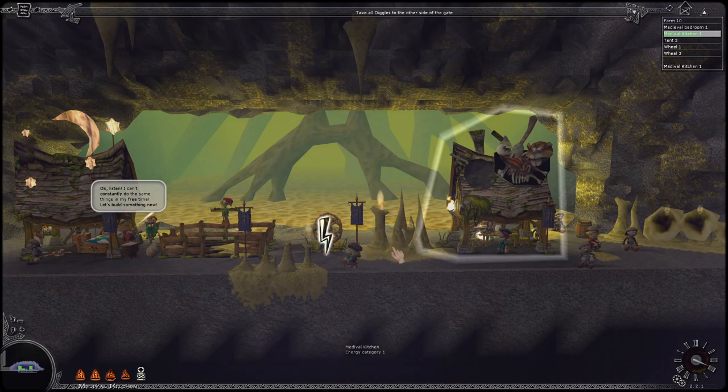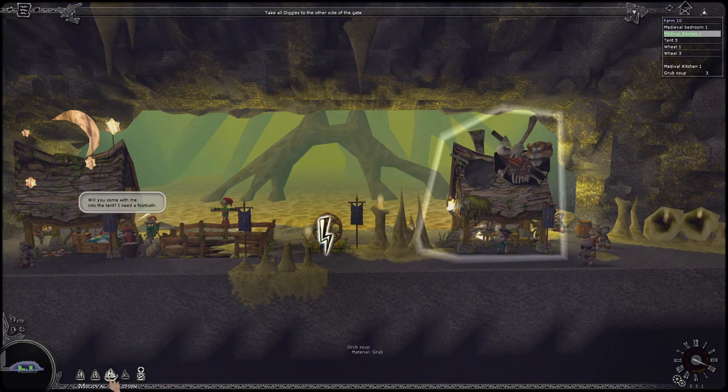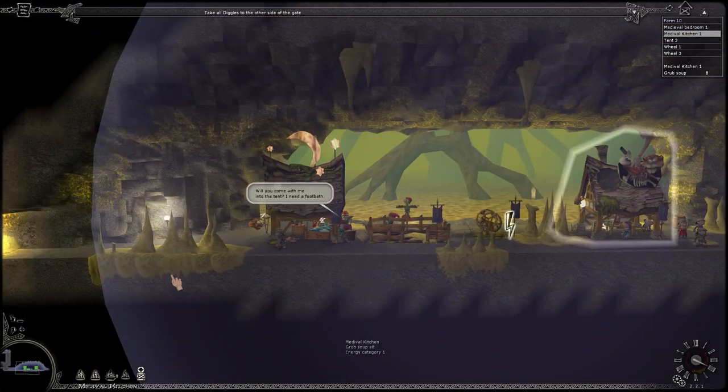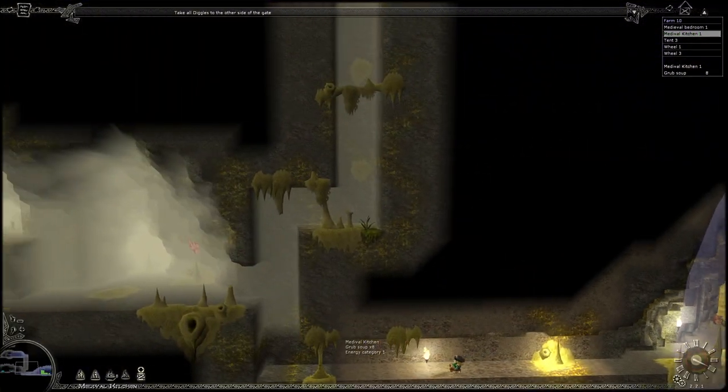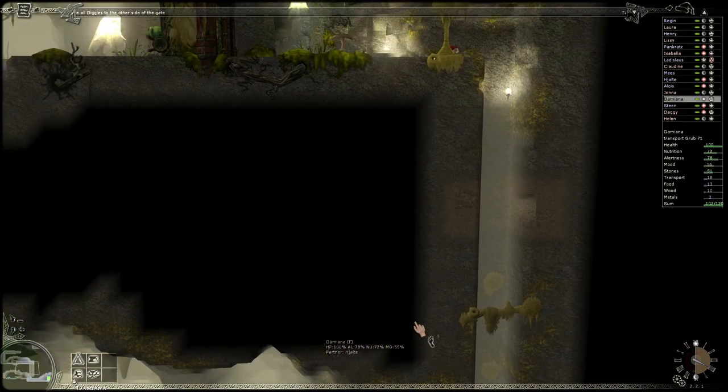Which basically means we're getting electricity in a second, which means we'll be able to get glorious grub soup - build a bunch of grub soups. We've got to make sure that no one goes out this way like idiots and ends up trapped outside. That's an important thing we have to keep an eye on.